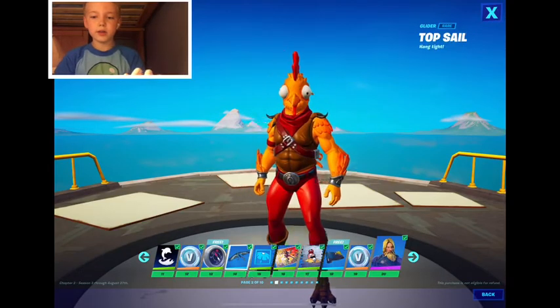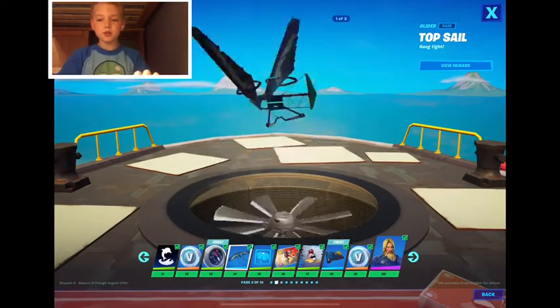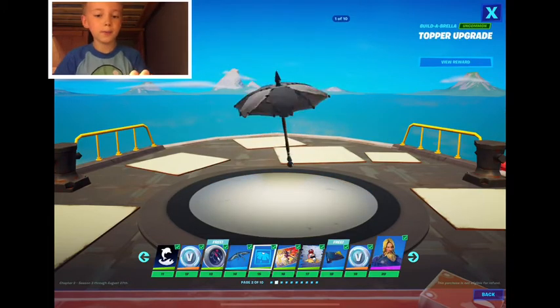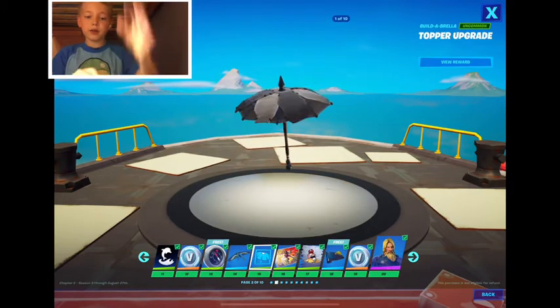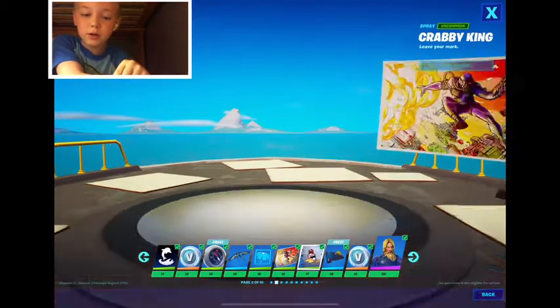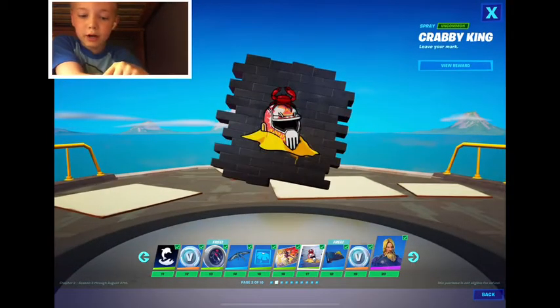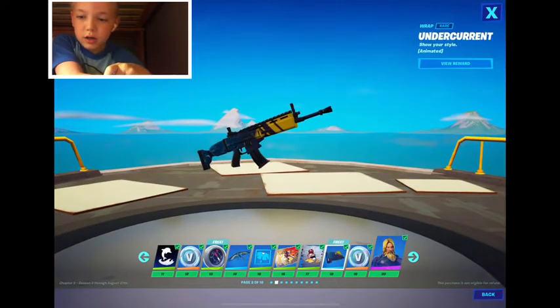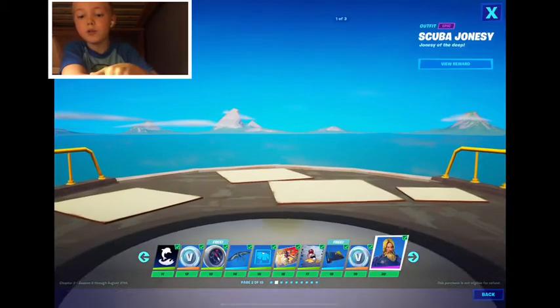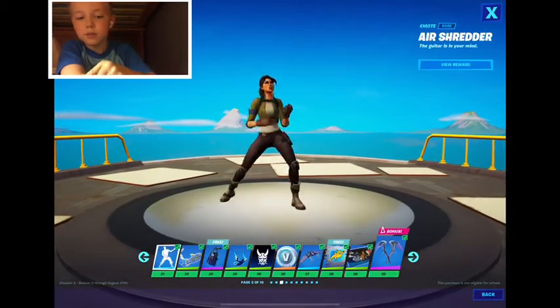Florianter, compass, top sail — the topper upgrade, so you can upgrade the top of your umbrella. From the Deep loading screen, crabby cane spray, undercurrent wrap, 100 V-Bucks.